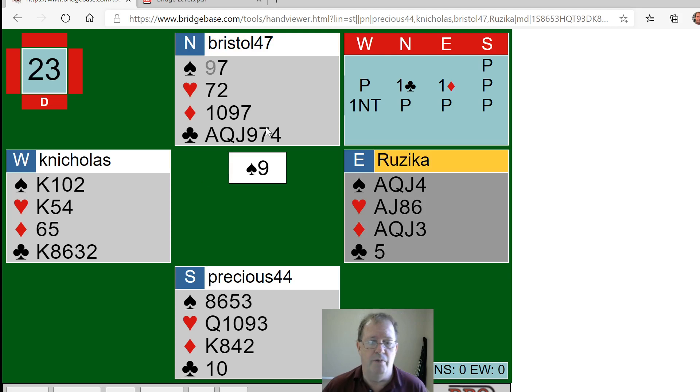Here we go — now I need to count my tricks. I'm not thinking about transportation to my hand right now. One, two, three, four for sure. Five, six in hearts for sure. Seven in diamonds, eight in diamonds — because I can make an extra diamond once I lose the king. So I'm at eight and I need an extra trick. Where am I going to get that extra trick? The short answer is I don't know.